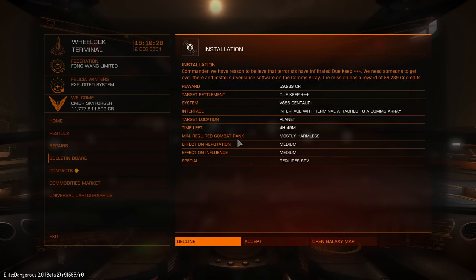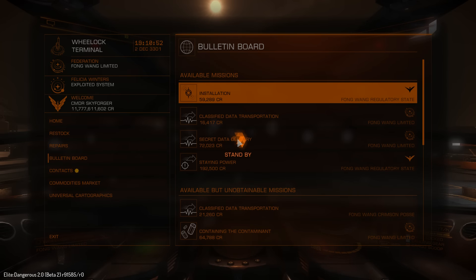Okay, see a new mission, let's try it out. The payment is ridiculous. Target settlement — it's another system, so for 60,000 I will have to hyperjump, land, and interface with a terminal attached to a comms array, whatever that means. I have 4 hours 50 minutes, mostly harmless. Let's take it.